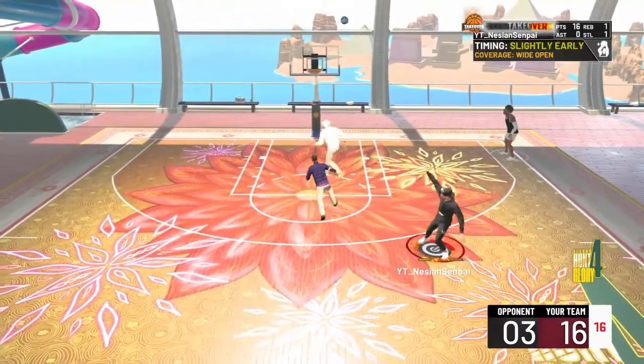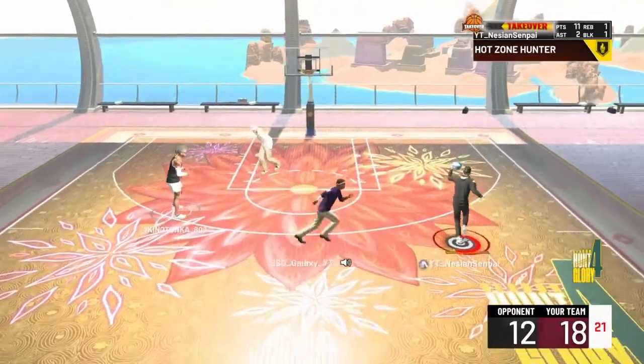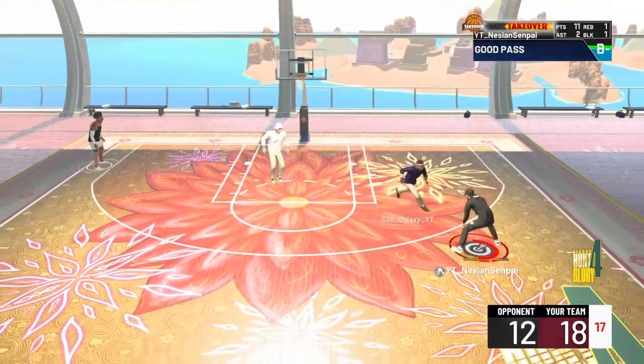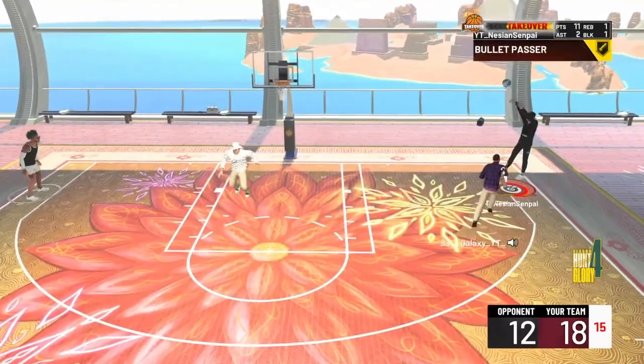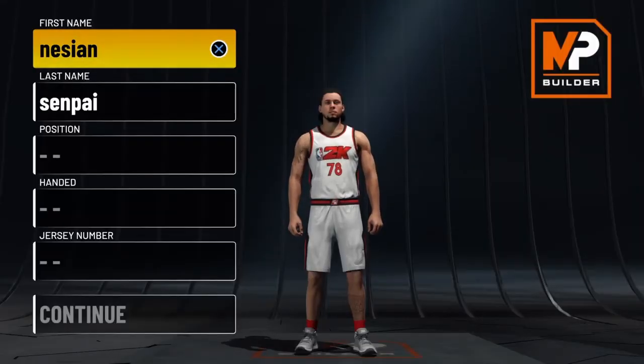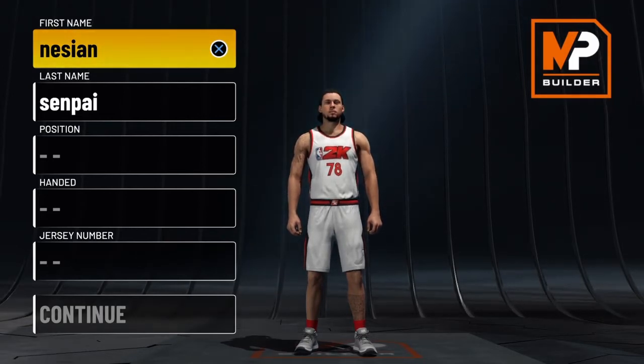You see here, I have sharp shooting takeover now, so I'm over here taking my fadeaways. You know I love those hop jumpers — I do it on my stretch playmaker and I'm going to do it on this build too, especially with sharp shooting takeover. Alright, let's go into the My Player Builder. I'm going to show you guys exactly how to make this build.